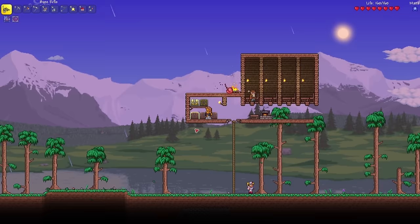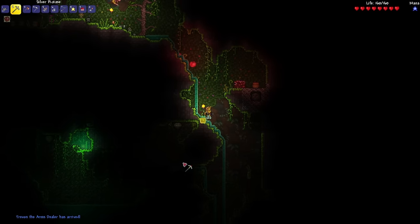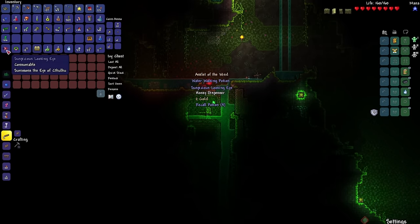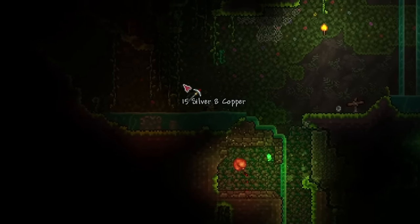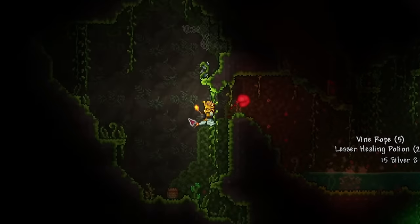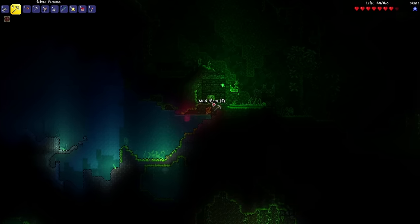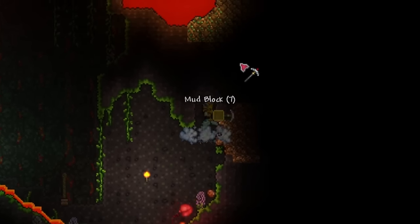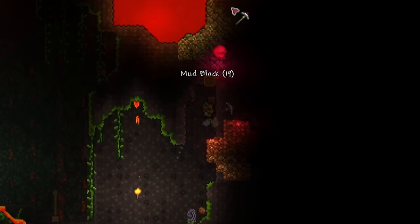We're going to go back to the jungle and get some more life crystals, as well as some more accessories. The arms dealer has arrived. And an anklet of the wind, as well as the suspicious looking eye. Now if I can find the egglet, I can make lightning boots. We got the fiberglass fishing pole — that's going to speed up our fishing by a lot. I do see a bunch of emeralds — well, that could be diamonds. I'm going to go mine that first, just so I can make a hook.